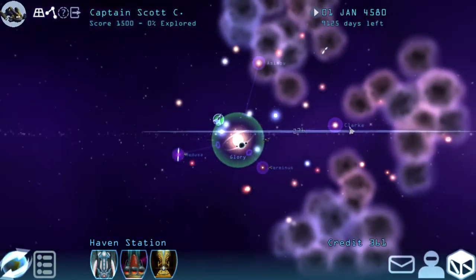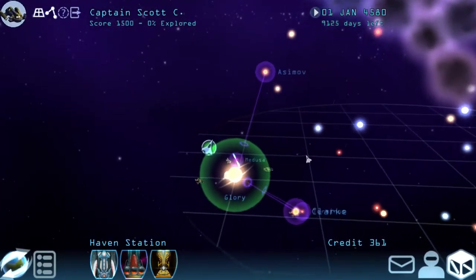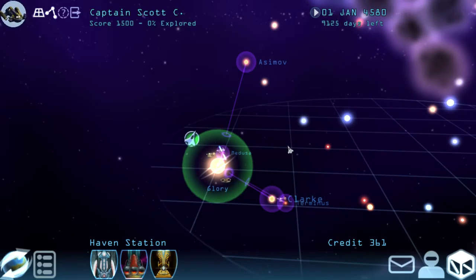Infinite Space 3 is the first game in the series that is 3D. I think that is a little bit to its detriment — it's kind of hard to see where you are in relation in 3D space compared to the 2D top-down. The rules are pretty simple: as long as I don't lose my main ship, we're good. If I die or time runs out, the game is over, and it calculates our score based on everything we've done.